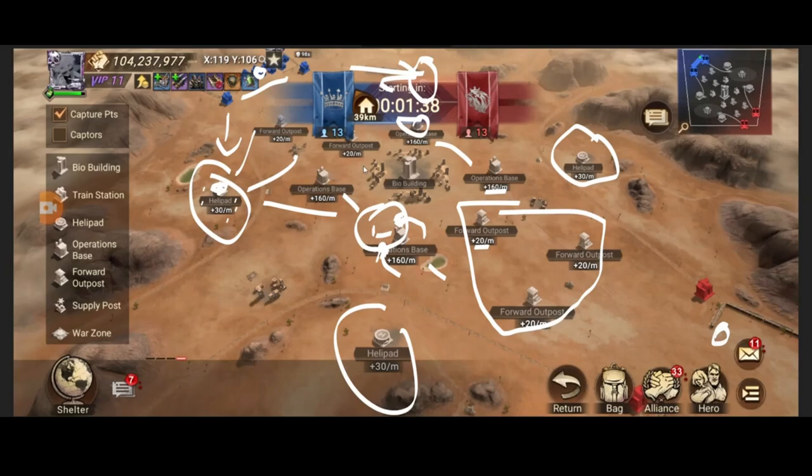Even if you're fighting a whale alliance where their top player is 100 million and yours is 50 million, keep up the pressure. Force them to spread their strongest players across multiple captaining duties. The garrison captain tech difference means you'll trade poorly in rallies, but maintaining field control and making it impossible for them to hold the operations base keeps the battle possible.